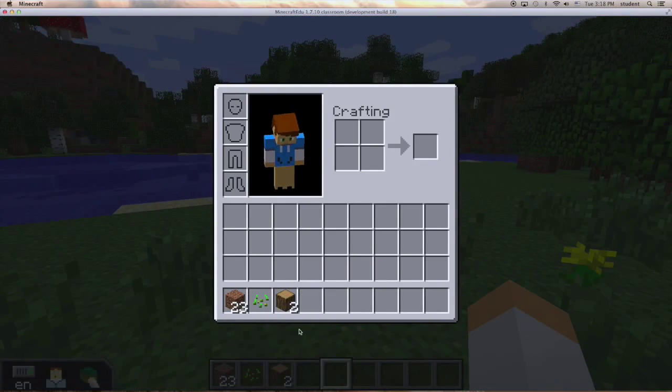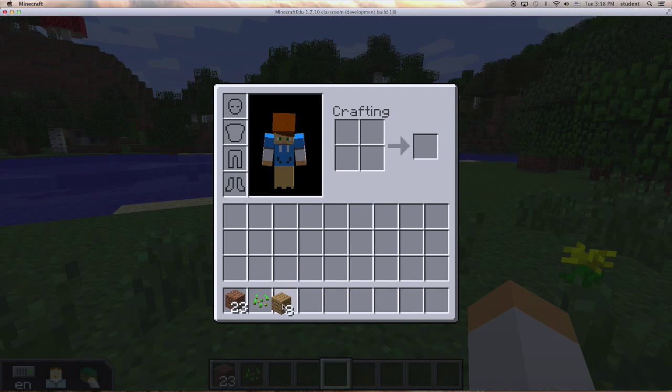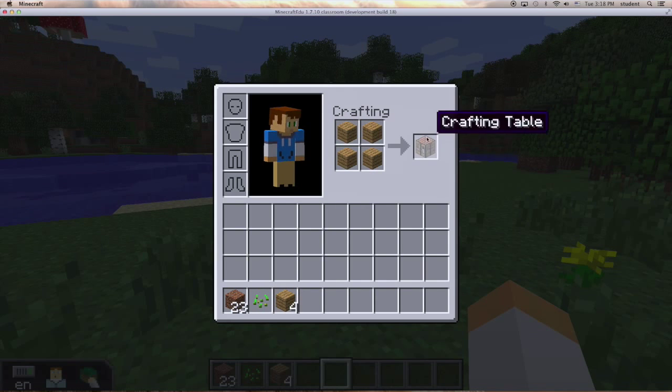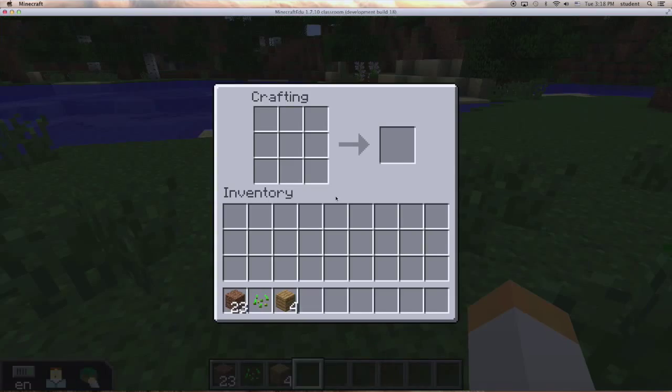This is inventory and we're going to make a crafting table. And there's a crafting table.